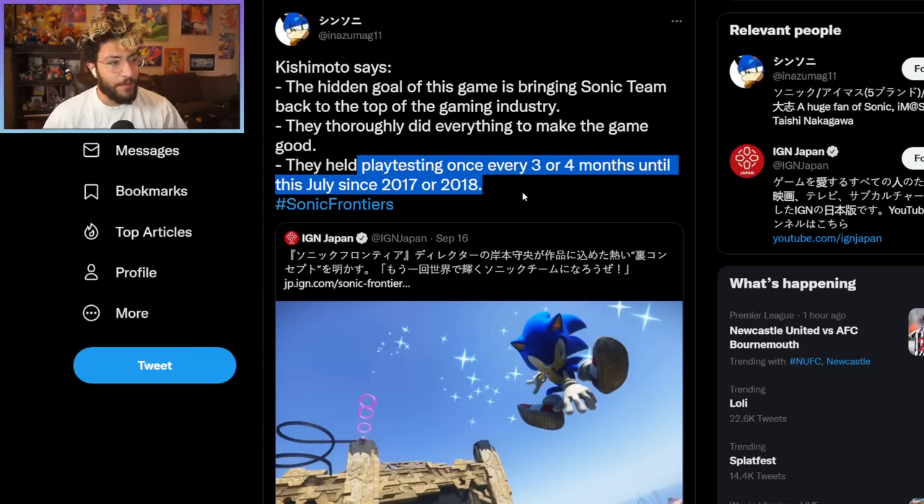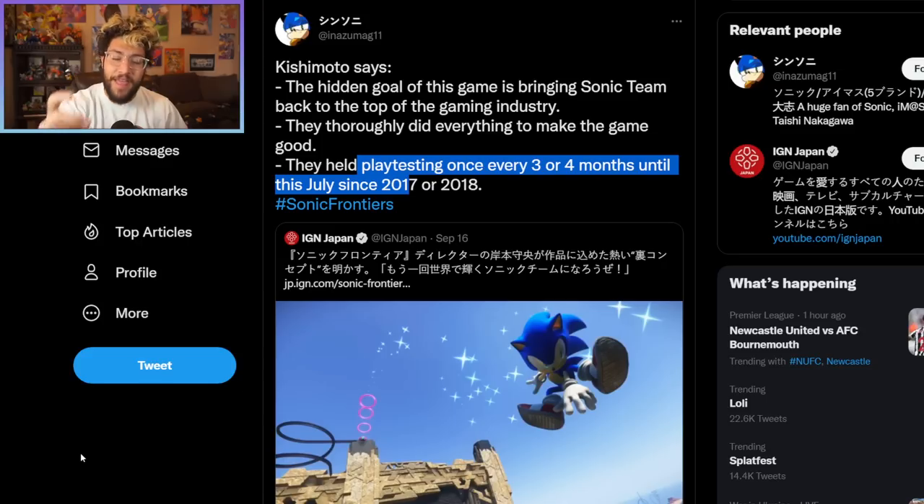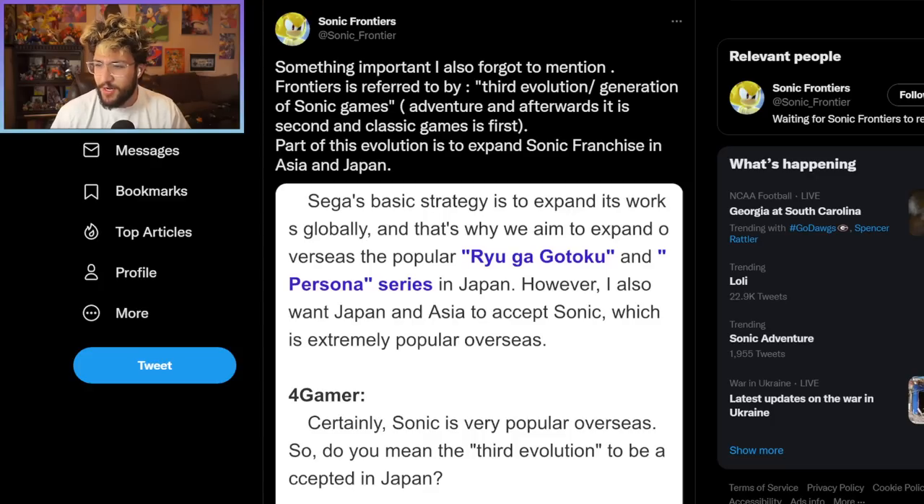They held playtests once every three to four months since 2017 to 2018 — and that explains why there were so many correct leaks about this game. People said open world, you fight these big colossus things, you go into other versions of classic stages — there were so many accurate leaks, and this explains it. They were holding a lot of playtests. But that's a good thing — the more playtesting you do, the more feedback you get and the more you can improve the game.